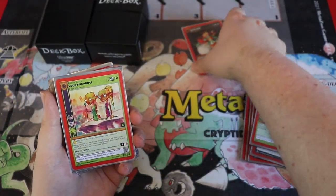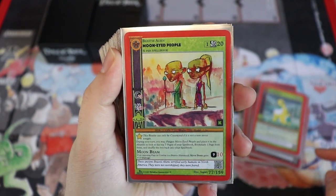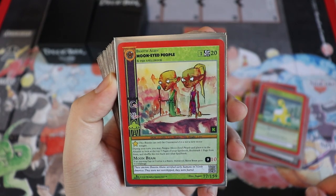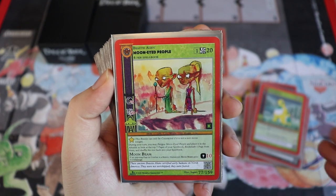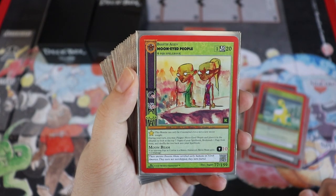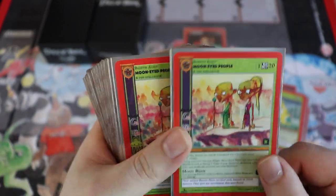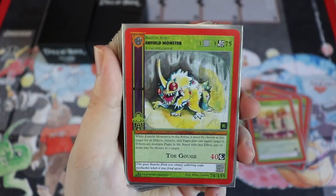Moon Eyed People is a one-cost card with 20 life. It does an additional 50 damage if there are stars out, plus 25 if it's nighttime. It can only be contracted if it's not a new moon tonight. During your turn you may fatigue it and place it in the afterlife to look at the top seven cards of your deck, take one, and shuffle. I'm probably replacing the Killer Clown with another Moon Eyed People — I think it's just a really good card.